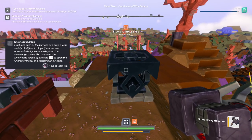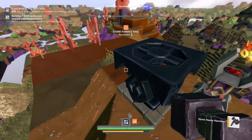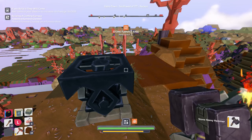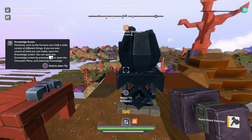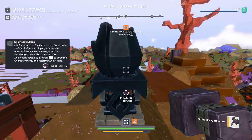And now what? Knowledge screen: 'Machines such as the furnace can craft a wide variety of different things.' Usually those things never go away unless I tell them to. So place a furnace crucible in the furnace base — we know how to do that. Just do that. Here it comes back: 'If you were ever unsure of what you can make, open the knowledge screen by pressing the touch pad to open the character menu and selecting knowledge.' Cool.